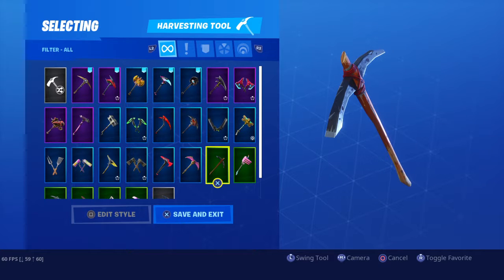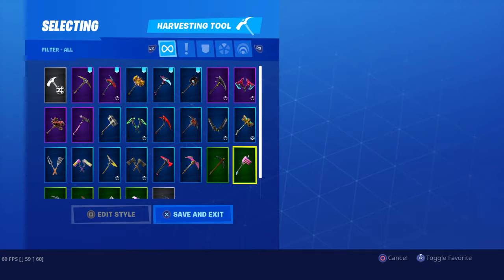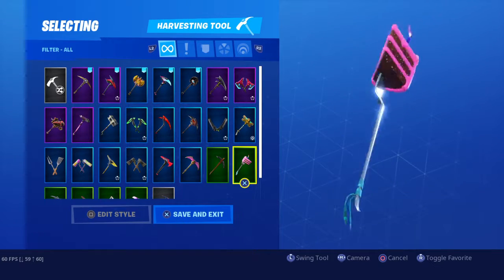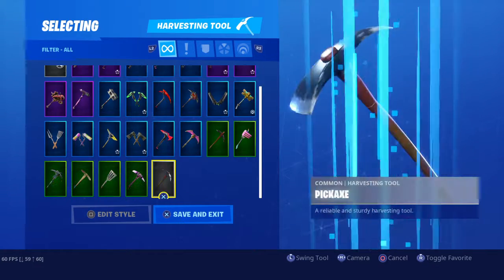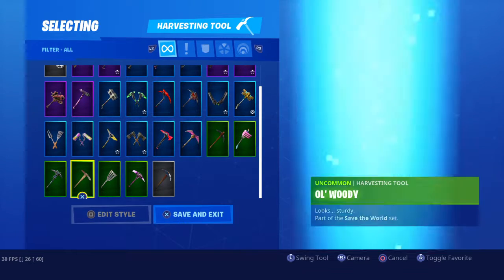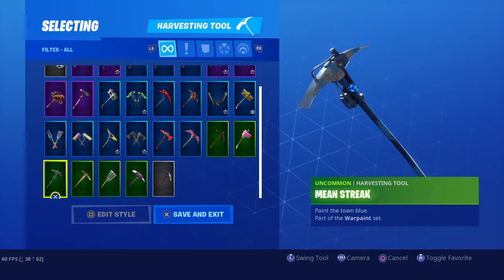Bacticle — you get this from Save the World if you log in and it'll just pop up saying mission complete. Default pickaxe. Rose Gold pickaxe. Paddy Whacker. Old Woody. Mean Streak.